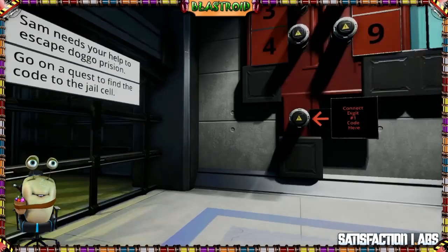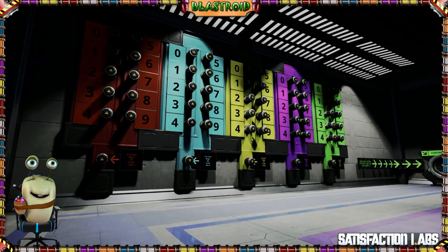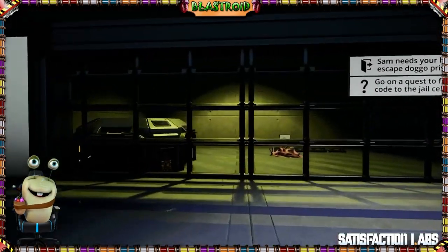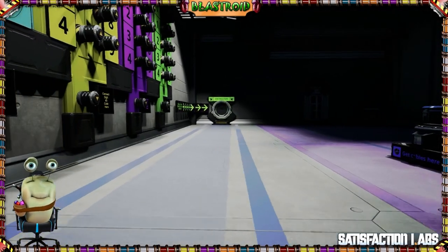Your goal is that Sam needs your help to escape Doggo Prison. Go on a quest to find the code to the jail cell. Here you can see we actually have the code to the jail cell — we enter that in and Sam should now escape and lead you on to the exit room.